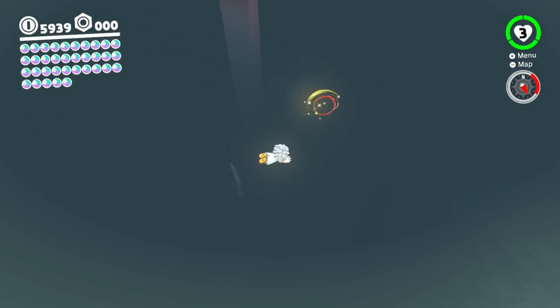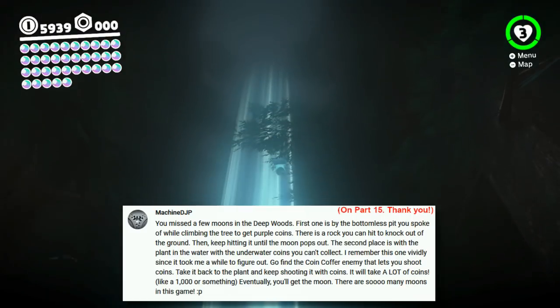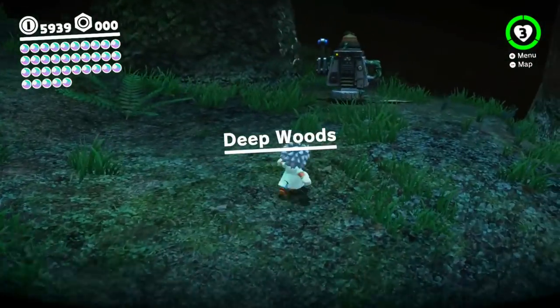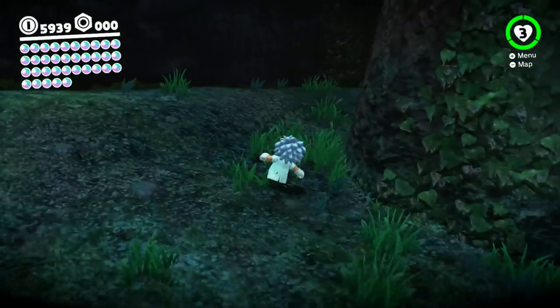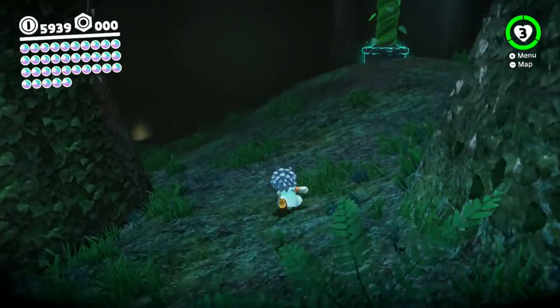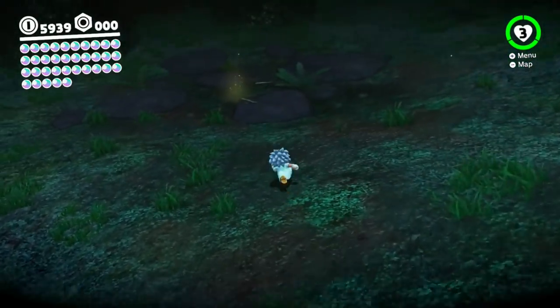So I guess I can go and head over to the deep dark woods. I was told that there are two moons that I missed here, and thinking about it I was like, how the poop did I forget about these? The first one I need is a coin coffer. I thought there was like a coin coffer around somewhere in this particular area.